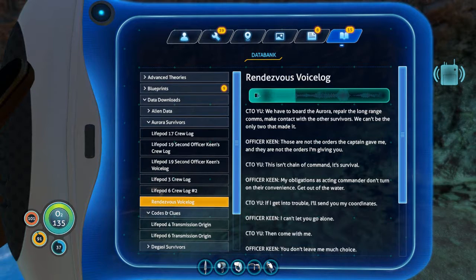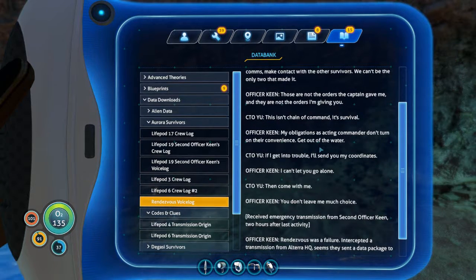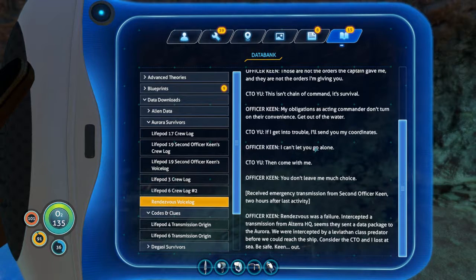This isn't chain of command - it's survival. My obligations as acting commander don't turn on their convenience. Get out of the water. If I get into trouble, I'll send you my coordinates. I can't let you go alone. Then come with me. You don't leave me much choice. Received emergency transmission from second officer Keene, two hours after last activity - rendezvous was a failure. Intercepted a transmission from Altera HQ - they sent a data package to the Aurora. We were intercepted by a Leviathan class predator before we could reach the ship. Consider the CTO and I lost at sea. Be safe. Keene out.